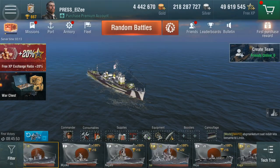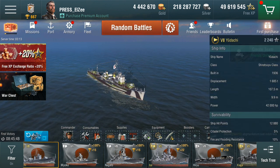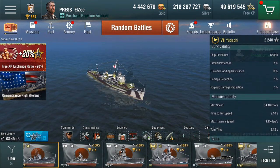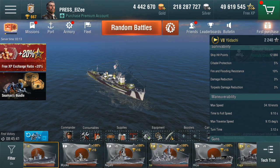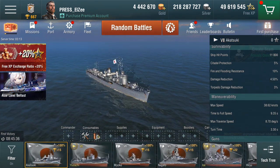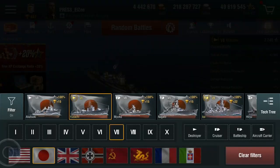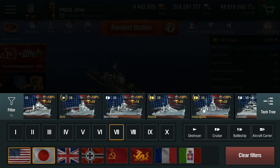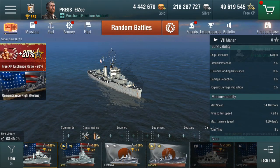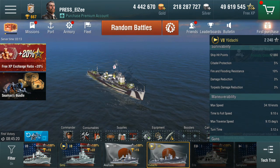The guns felt normal. It felt like there might have been five guns rather than four. Ship hit points: 12,880, which is fairly low for a destroyer. Comparing it with the Akatsuki next door, it's actually not too bad — it's got a few extra over that. Checking against the Mahan, it's pretty tough, not too far off.